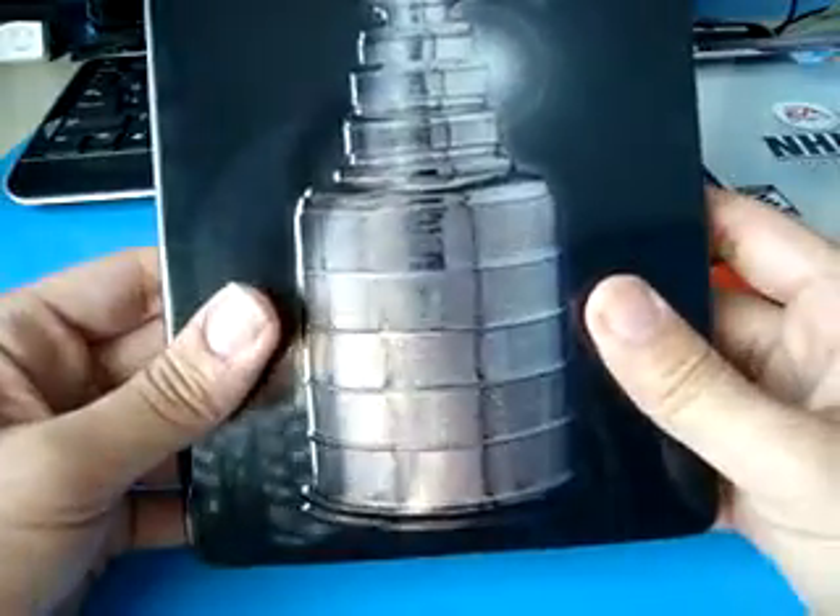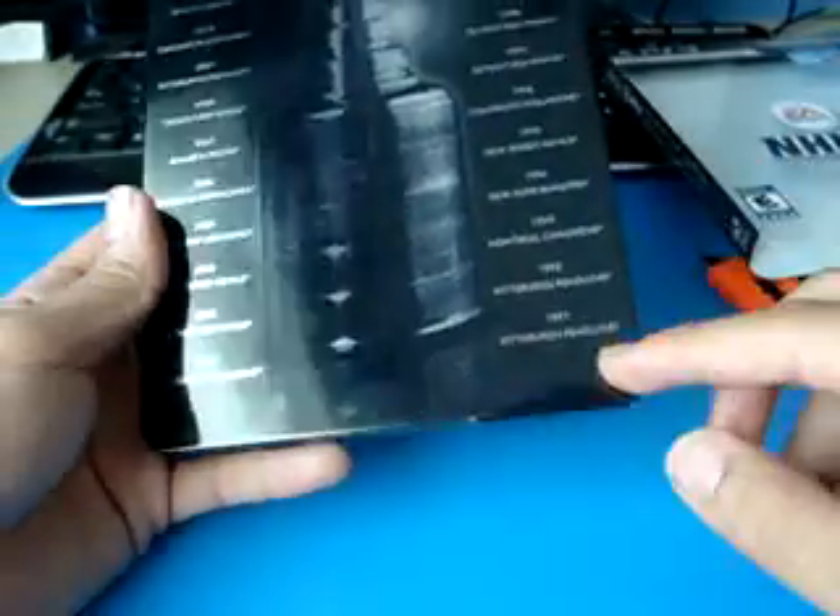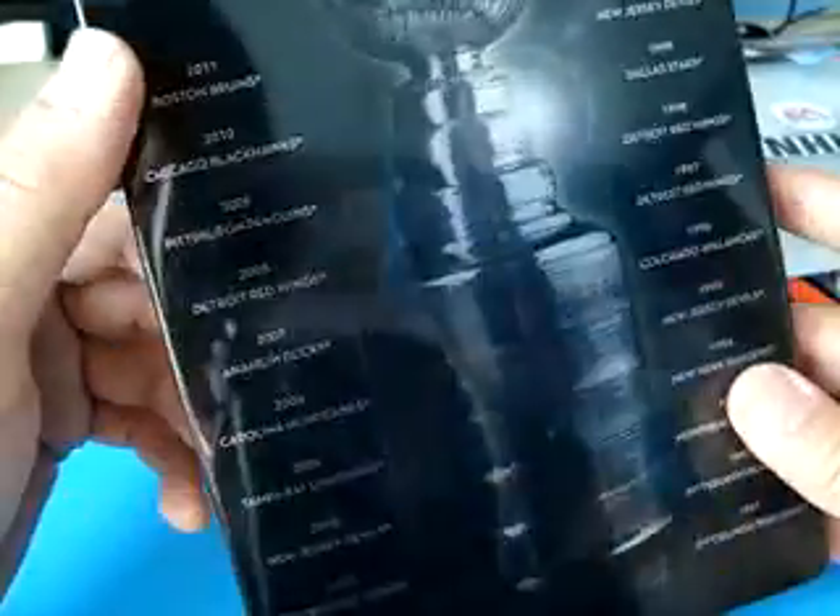And that's pretty much it to unbox this thing — the whole thing slides out. So here it is: the Stanley Cup steelbook. On the back, the most recent Stanley Cup champions from 1991 all the way to 2011 — Boston, Chicago, Pittsburgh, Detroit, and on. Let's get right into the game here.